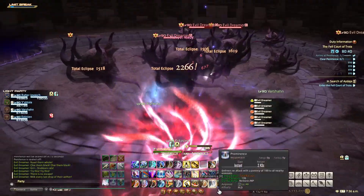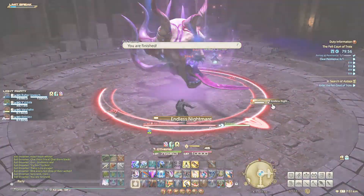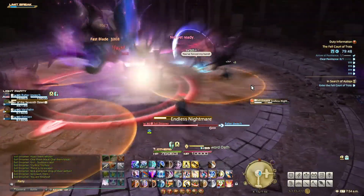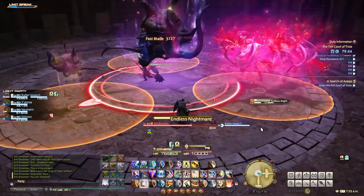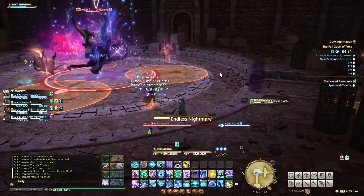After many waves of heads to kill, there will be one large head in the center casting Endless Nightmare. You will see three AoE circles, but notice that one of them will have three heads moving toward it. That circle is about to get much larger, so the goal is to get very far away from that one.